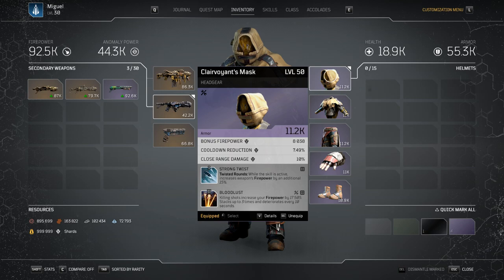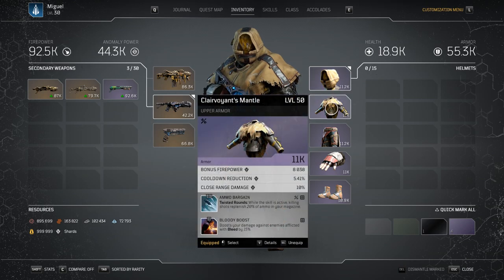On my helmet I have the Firepower, Cooldown Reduction, and Close Range Damage rolls. You're going to want this on all your gear as a Trickster. For my mods it's Strong Twist and Blood Lust. If you want to see how you can easily acquire god roll gear, make sure to check out my Outriders playlist — you can see how to easily acquire god roll pieces of gear.